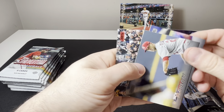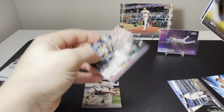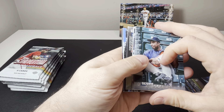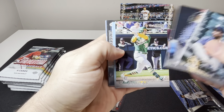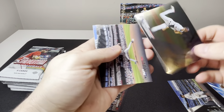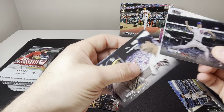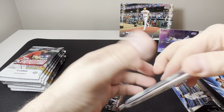We have Jack Flaherty, Roger Clemens, and then Andrew McCutchen on the red parallel. We got another chrome there — Bernie Williams rocking the guitar. Corey Lee rookie, JJ Bleday, Donnie Baseball, and then we have Shane Baz on the chrome — that one is not numbered. We have Max Fried, Hayden Wesneski, and Mark McGwire. So we got two chromes in this box.